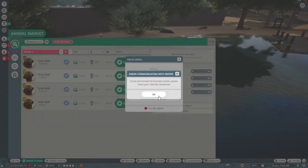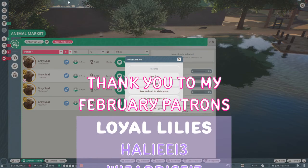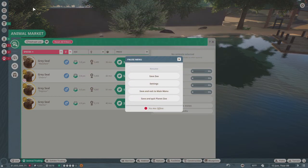Unfortunately we keep getting disconnected from the franchise servers, so I think that's where we're going to end for today. I wanted to get a lot more stuff done, but we got some rocks put in and our little dock done, which is super cool. That's going to be it for this one — I hope you guys have enjoyed! Hit that thumbs up, check all the links below. You can become a Patron and get your name as a Planet Zoo staff member or animal of your choice, along with all kinds of other awesome rewards. Until next time — thank you so much for watching, have a super blessed day, and I'll see you next time. Bye!